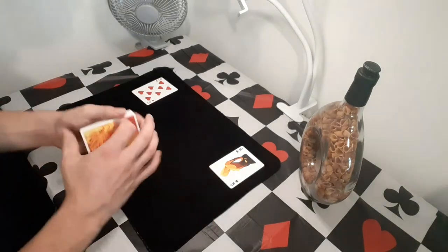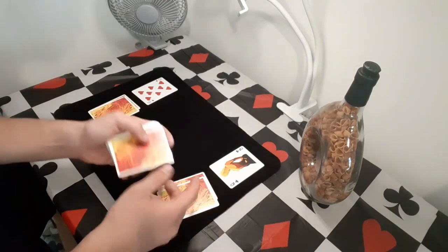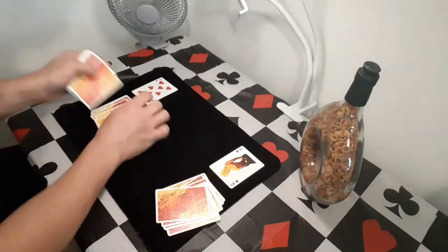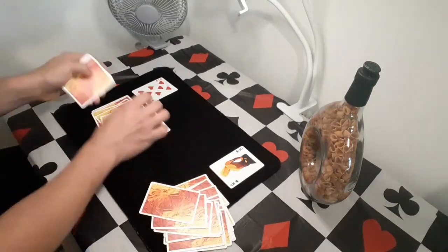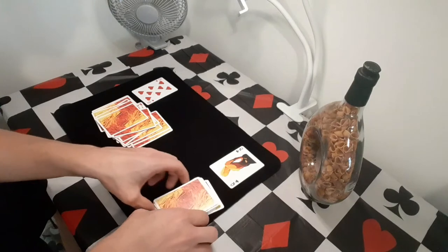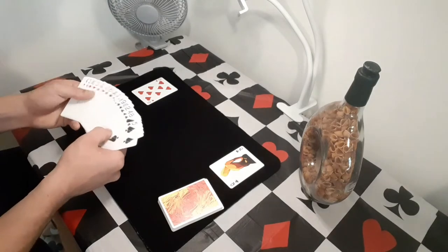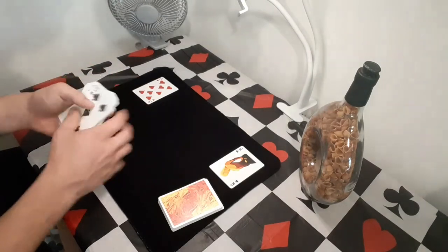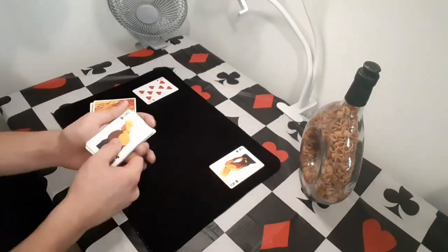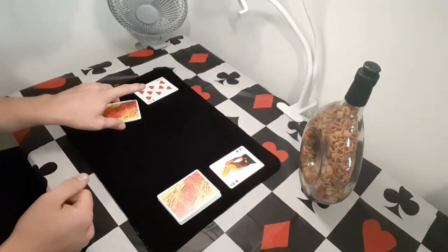Just like in the performance, they keep dealing where they think each card belongs, and I'll speed this up. Once the spectator has dealt all the cards into both piles, the outcome will be the same: since red was on the left, each pile will have red on top and black on the bottom. So they are about half right — but what you're going to do is make it look like they are one hundred percent right.